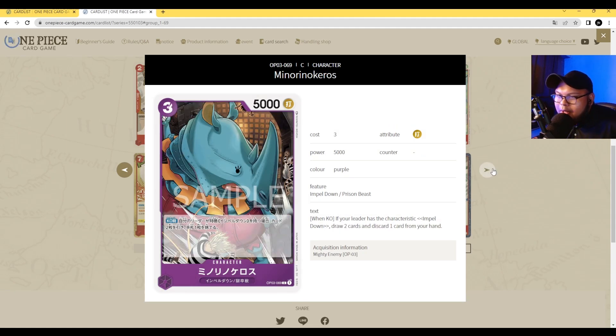Next up we got Mino Rhinoceros — three-cost 5000 power. His ability is on KO: if your leader has the Impel Down type, draw two cards and discard one card from your hand. Situational because it has to be on KO. Sadie now has more targets, so Magellan players who want to go all in on Prison Beast / Impel Down / Jailor Beast sub-trades can use this guy. Decent card, but let's move on.